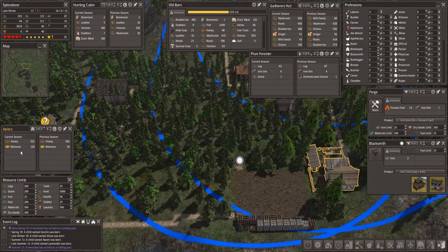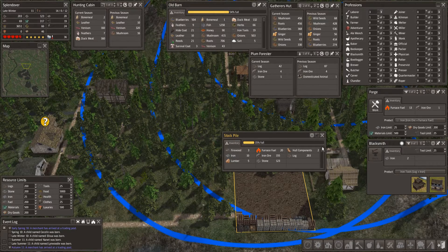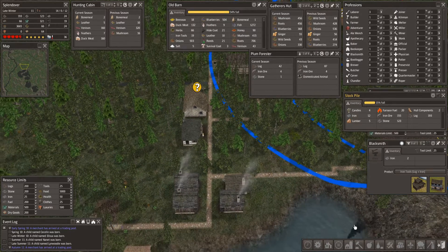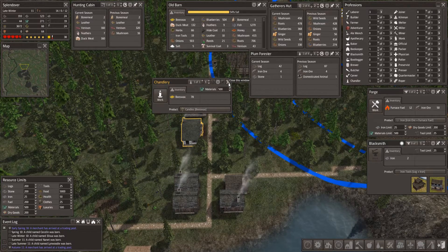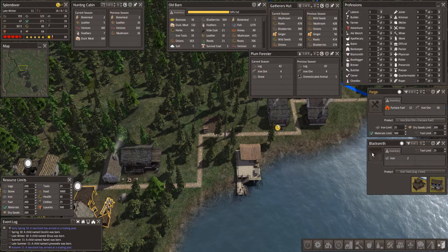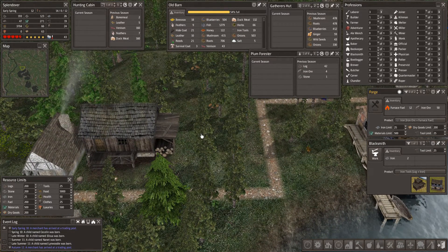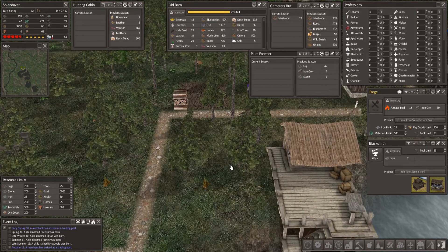How's the apiary looking? 126 more beeswax this year. There is no beeswax left, so the apiary is done for the year. We'll switch her back — got 78 more beeswax there just brought over from the apiary, so we can make another couple candles. We'll have a fair stockpile of candles built up. The forge has maxed out its production so we're back at max iron — turn that off and turn the blacksmith on. Can't turn the woodcutter off because we're short on fuel again as we've made it through winter and started up springtime again.